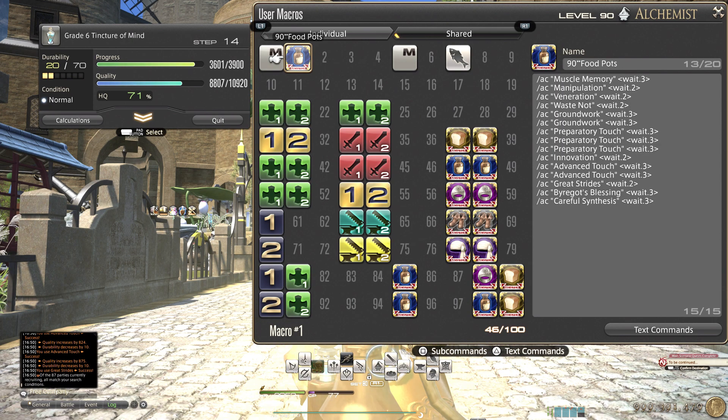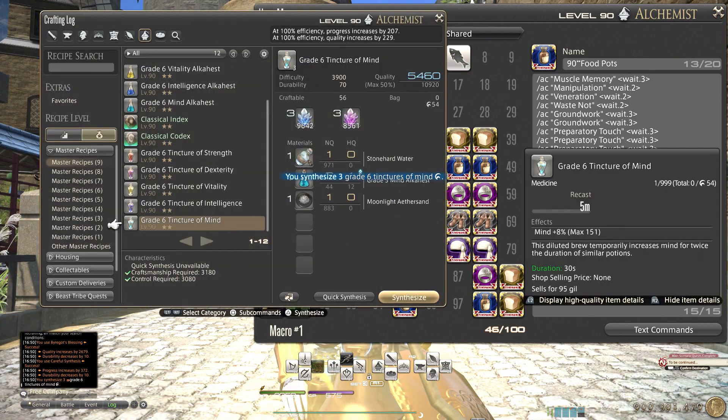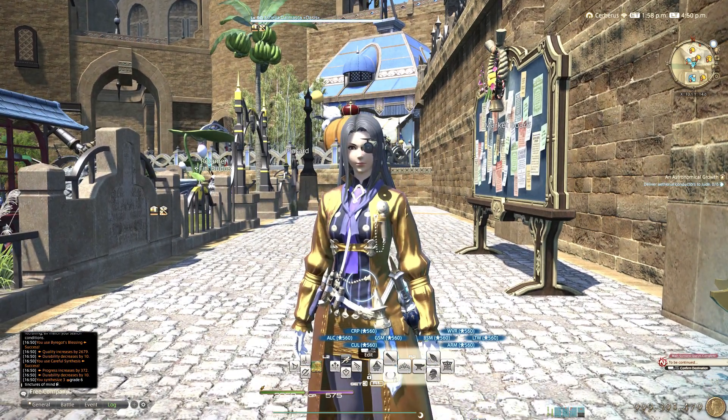But when you don't have HQ material, it's back to the two-button macro — but I'll try to improve the two-button macro as well and shorten it and all that good stuff. Alright, so that's that — let's try the food as well.